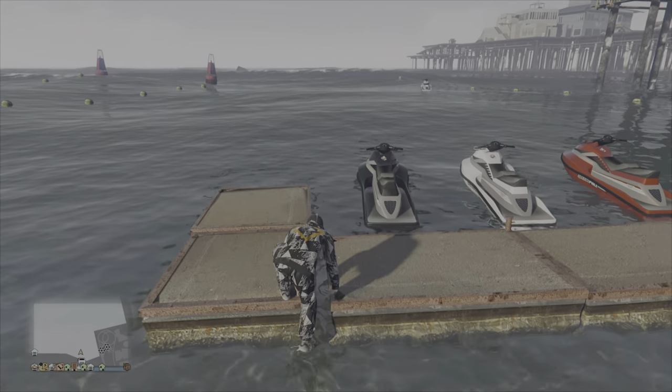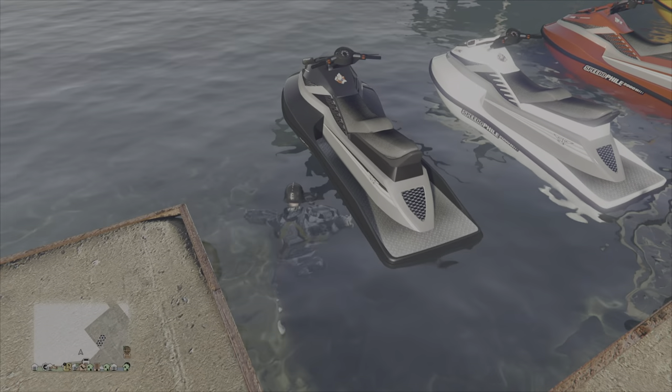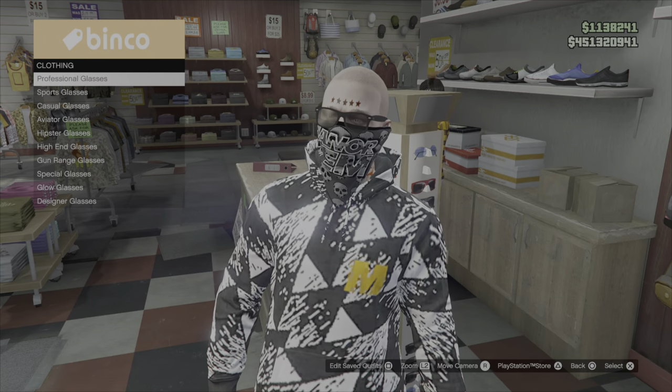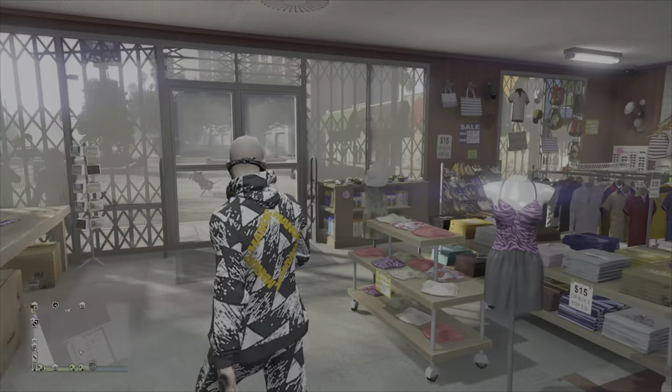If you want to remove the hat and maybe the glasses as well, with the outfit saved for the biker helmet, just go over to a jet ski, sit on it, and it automatically removes the hat for you. Then save the outfit. To remove the glasses, do as described above — that's even easier and you don't need the CEO setup for that.